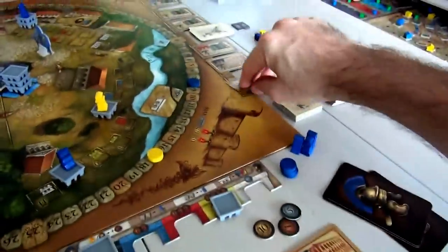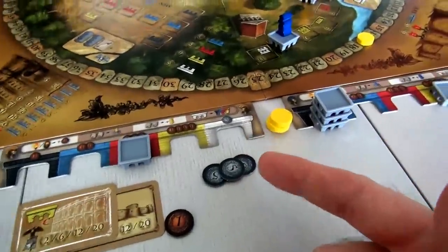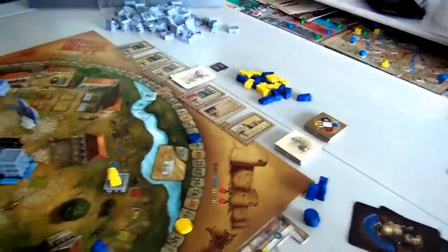And so she hasn't grabbed this. She's not worried about it though, because she knows I have no white bricks. So she figured she's probably got a pretty good chance of being able to grab that next turn.